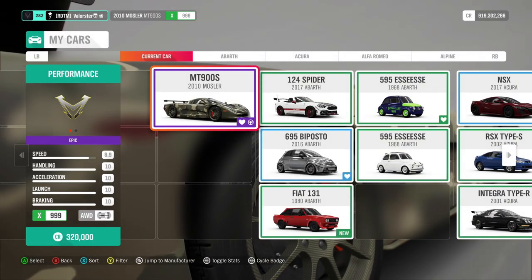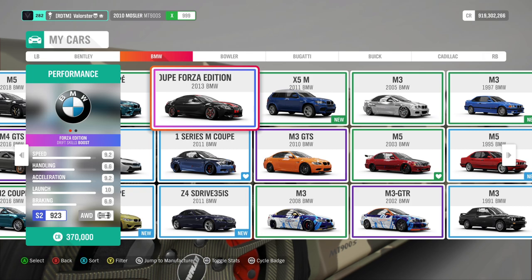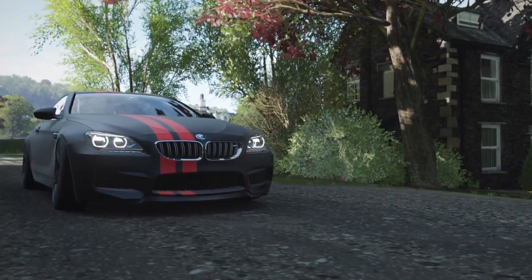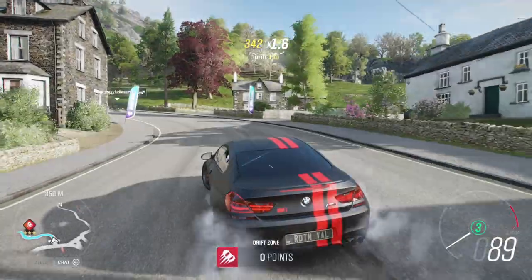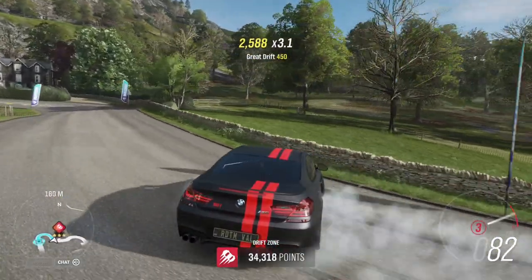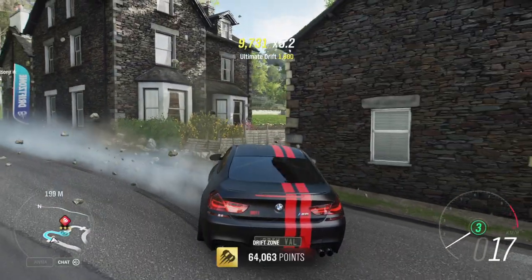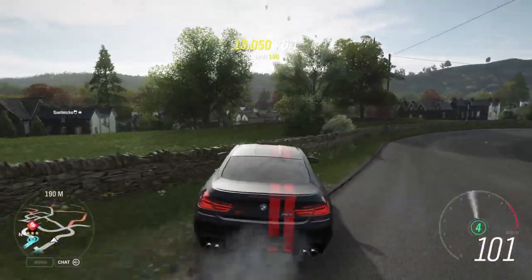Now for a drift car — as you all know I like drifting, so I have a lot of drift cars. If you want something very simple at the beginning of the game, the BMW M6 Forza Edition was extremely easy to drift. I've had a lot of compliments on this tune for being so easy. You can drift it with basically every car. Just start from here — as you can see, you can do it in third gear. That was more than enough for this drift zone.